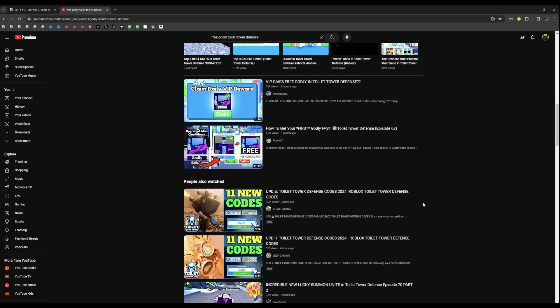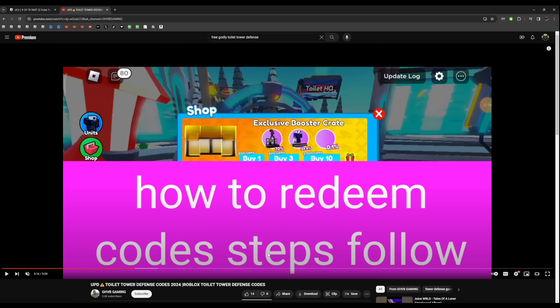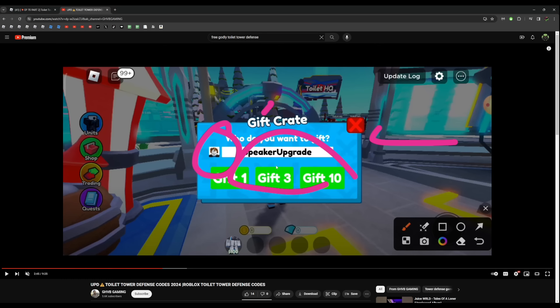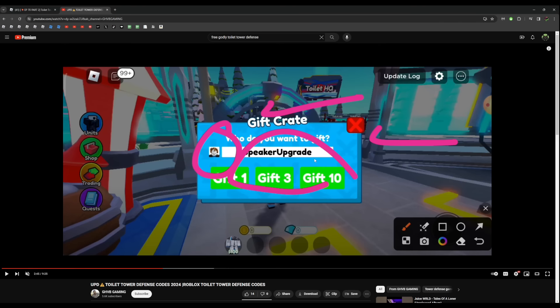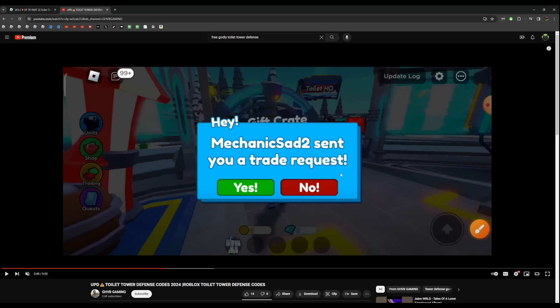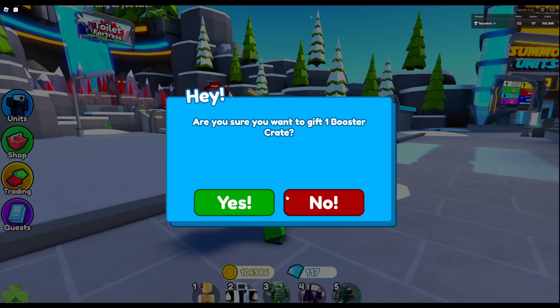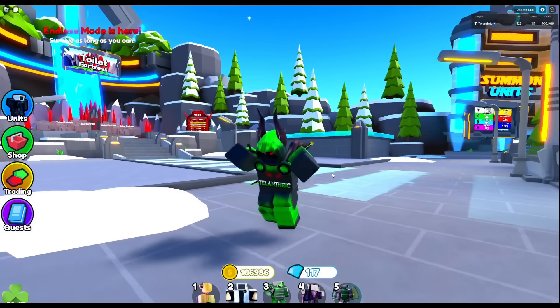Another video claims to have new working Toilet Tower Defense codes for 2024. I didn't even know we still had codes in the game — I thought we removed those a long time ago. The video says to go to the shop, then Gift Speaker Upgrade, and type in 'speaker upgrade.' They circled it and drew an arrow, but then someone just sent a trade request and started typing something else. When I try pressing the button it says 'you don't have enough gems' — I don't see how that's a code.